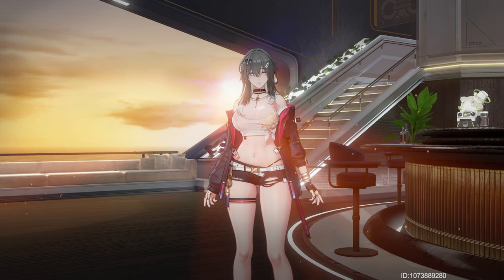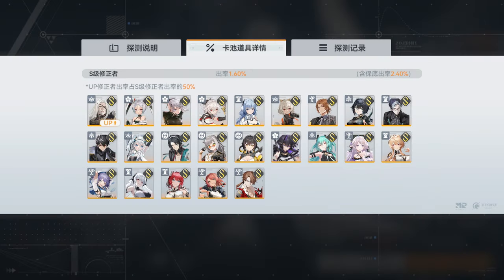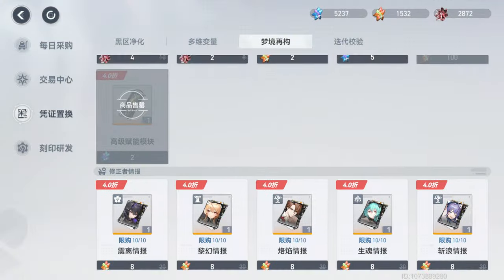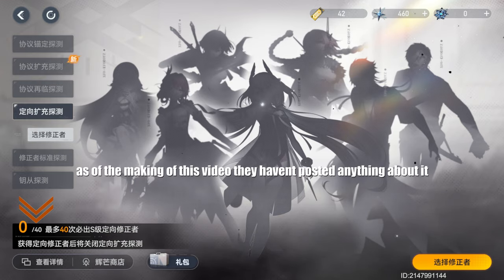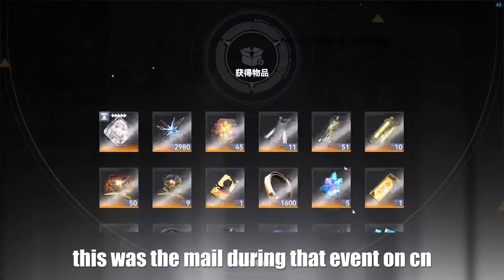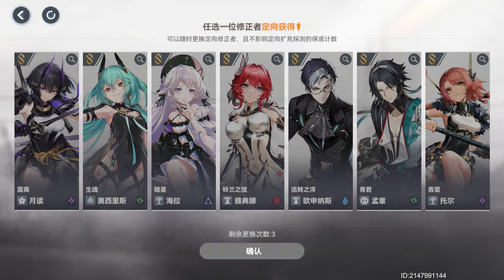Moving on to our next topic — the updated standard banner roster. Once the new update goes live, the following modifiers will be summonable in the custom standard banner. This is big for a lot of us, especially new players. You will also be able to buy their fragments from the recurring Dream Shop, but that might come into play later when Verthandi drops. This update should also drop with a new beginner banner, available for all players, with a pity of 40. On screen now are the units available on the beginner banner.